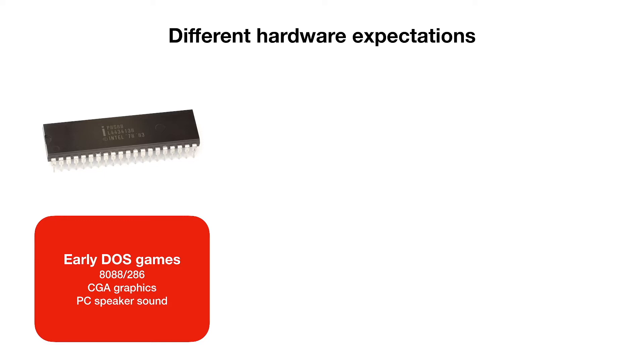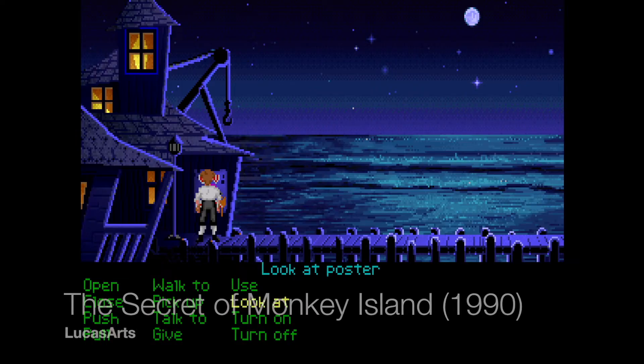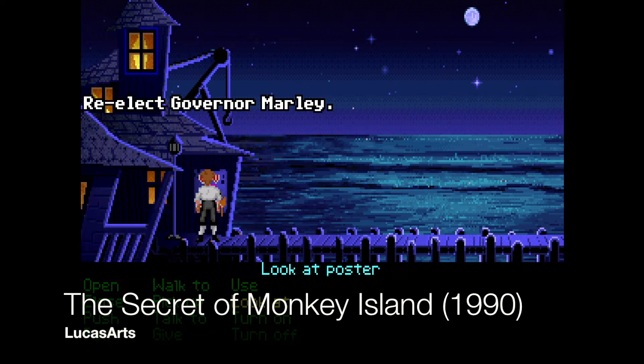The golden era of DOS gaming really started when 386 CPUs, VGA graphics and additional sound cards became commonplace. And this era lasted for roughly 8 years, from 1990 to about 1997, when most publishers abandoned DOS in favor of Windows.